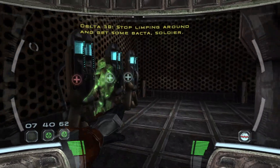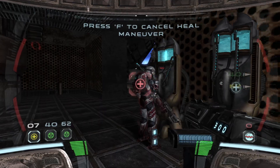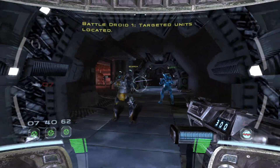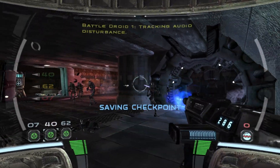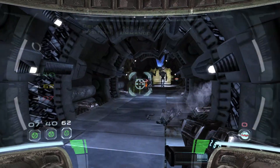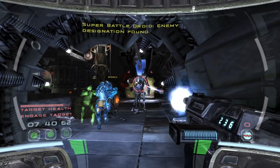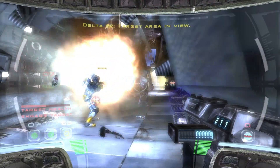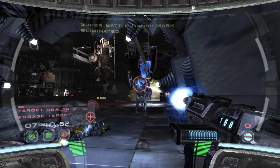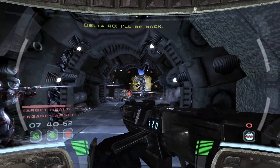Explosives primed, squad. Get clear. Stop looping around and get some vector, soldier. Retrieving vector. I'm ready to go, Delta squad. Take up slash position. Move into your mark. Eliminate target. Target area. Take a bit of formation. Eliminate target. Someone assisted. Good shot, sir.